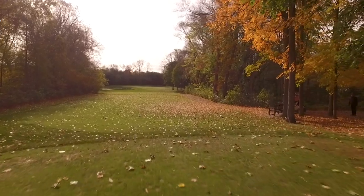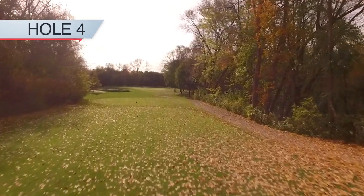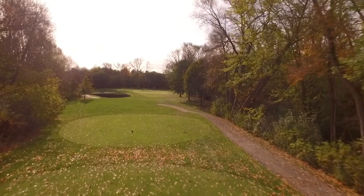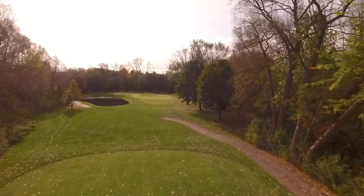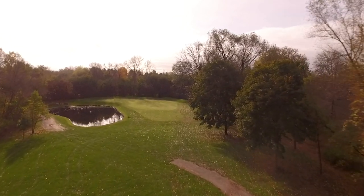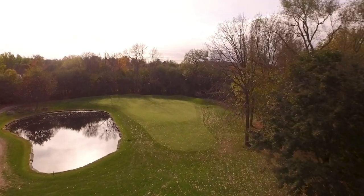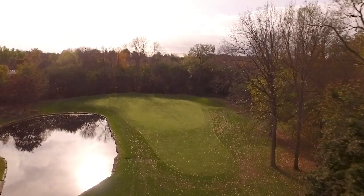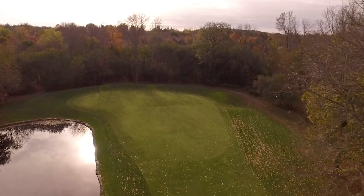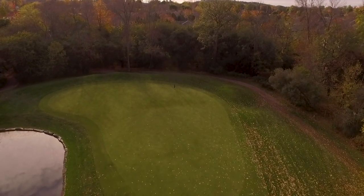Hole four is a deceptive par three. Walking up and looking at the scorecard, its shorter yardage belies the difficult shot placement required to score on this hole. A wide tee block gives way to a short or mid-iron that leaves no room for error. Right is out of bounds and trees. Left is a pond that seems to have a magnet at its bottom. And long is jail. Play for the middle of this two-tiered green — no matter where the pin is, it'll pay off with a relatively flat two-putt. Just be careful when it comes to the 'always breaks towards the water' rule.